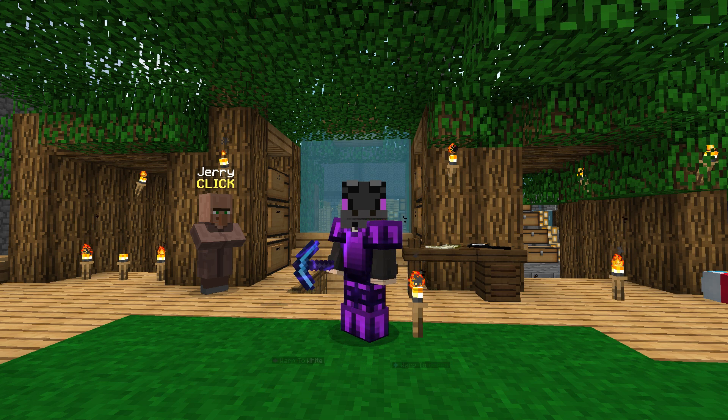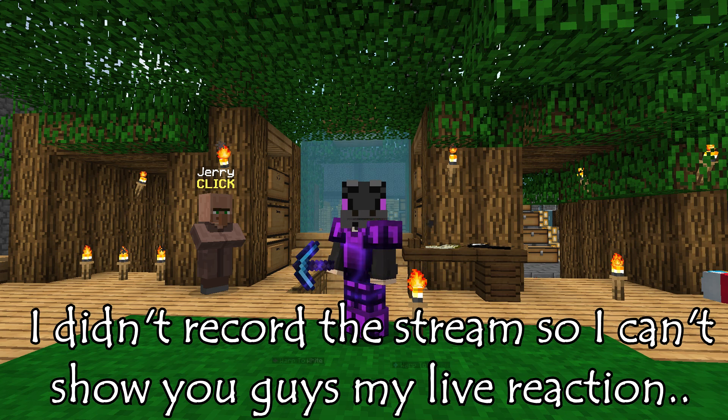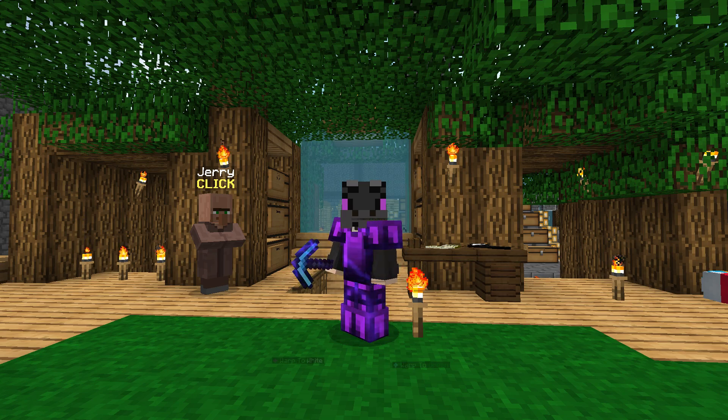So as you guys know, the Expert of the Dragons drops from killing the dragon, and it is not guaranteed. It happens quite rarely — like every 10 dragons it drops 1 or something like that, at least from my experience. Yesterday I was streaming and I was lucky enough to actually get the drop, and I'm gonna tell you how I did it. Without further ado, let's get straight into it.